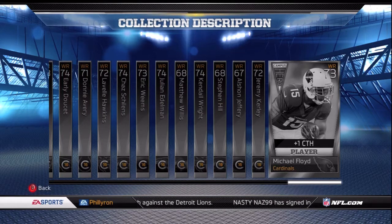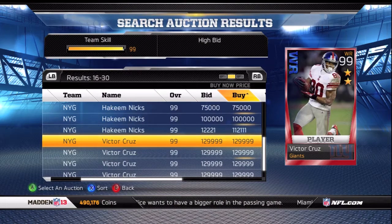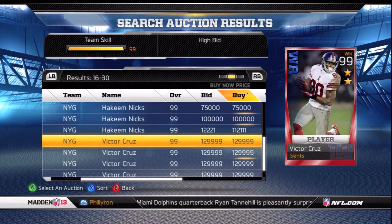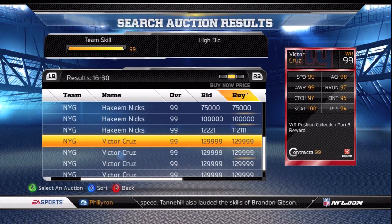Let's head over and take a quick look at the two-star Victor Cruz. Once you complete the wide receiver position collection part three in Madden Ultimate Team, you're rewarded with this card. The cheapest one on the auction block right now is 129,000 coins, so if you completed the collection and bought the card prior, you basically only spent 29,000 coins — you gain about 70,000 coins. Let's go ahead and take a look at the actual card stats.